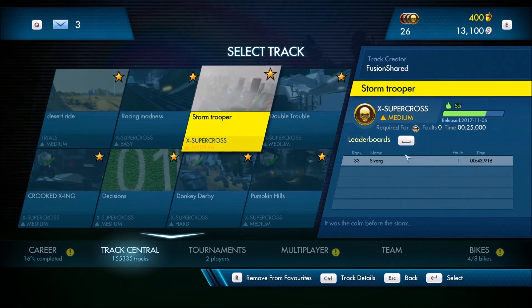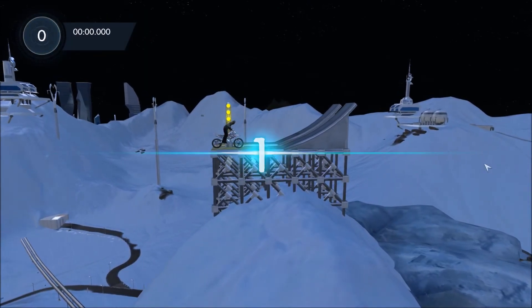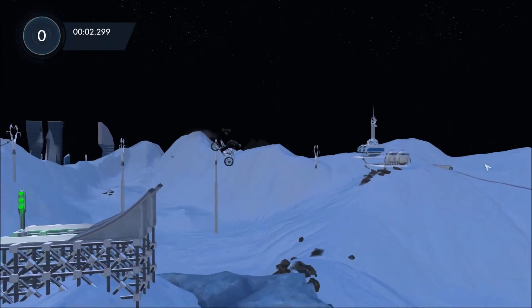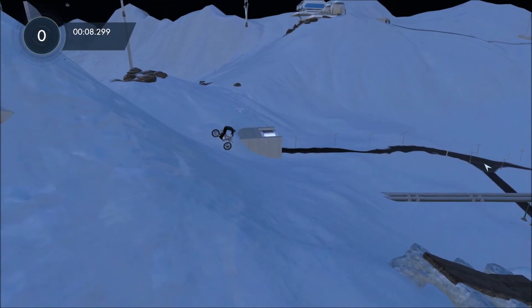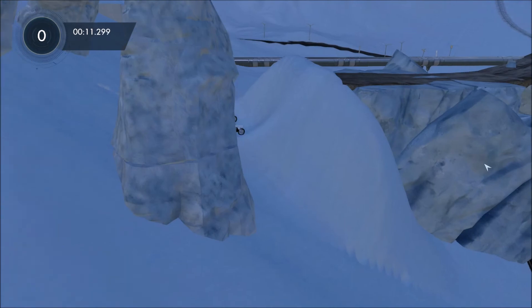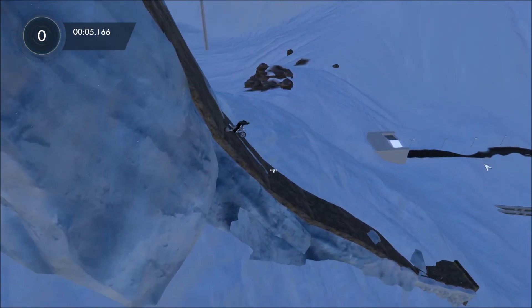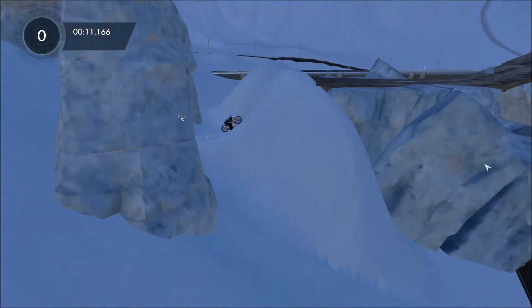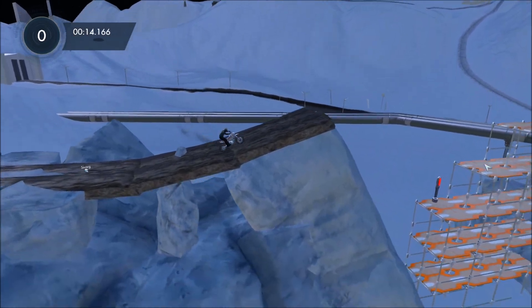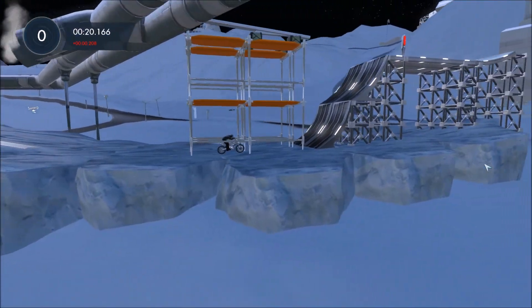The next one we're going to look at is called Double Trouble. I'm going to take the roach again. This time we're far away with the camera aspect. I just managed to get onto the road. I actually thought that was a ramp, but we actually went under it. I like the whole large aspect with the camera. Just do a little flip there, and we'll go up onto the ice hill.